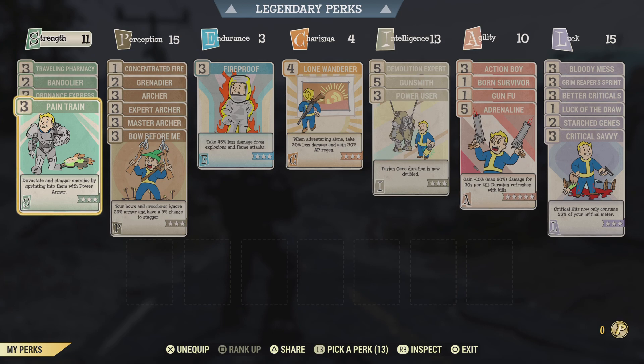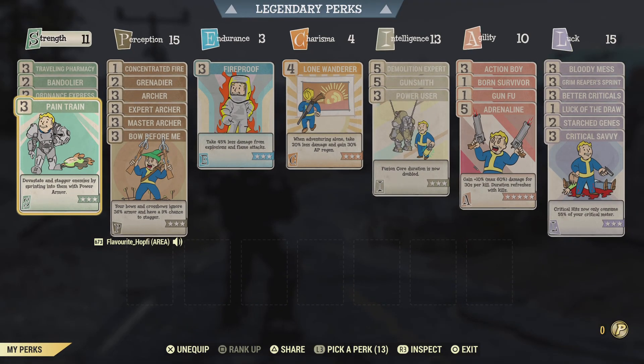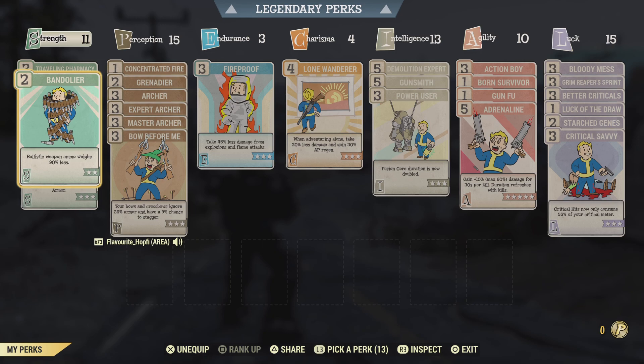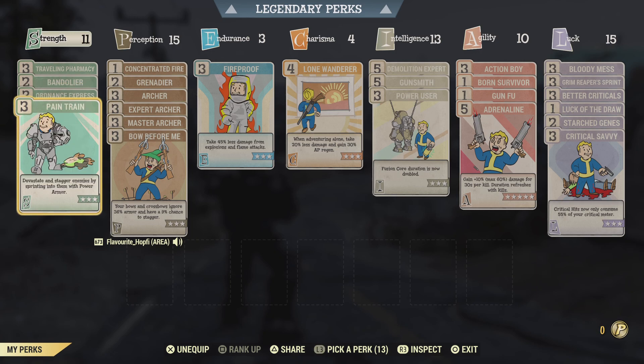When it comes to perks — strength is one of our dump stats. While having 11 strength base, in reality with all the debuffs we only have 4 strength. There were some perks that were necessary here due to carry weight problems — this would have been unnecessary with calibrated shocks. We have Bandolier to ease the burden of our ammo — bolts aren't super heavy but if you want to carry 4,000 around you can. Ordnance Express helps with carry weight because grenades can quickly become a burden. And Pain Train.